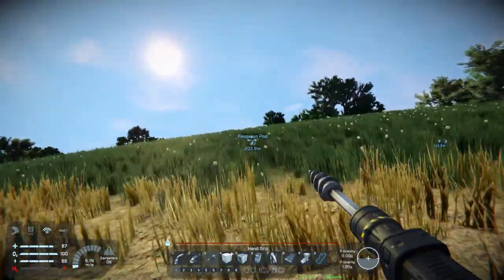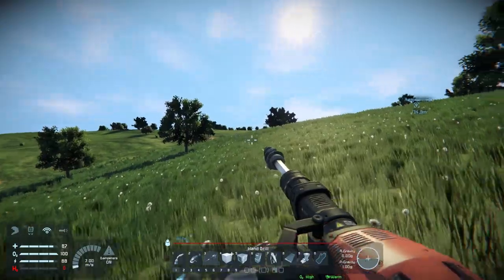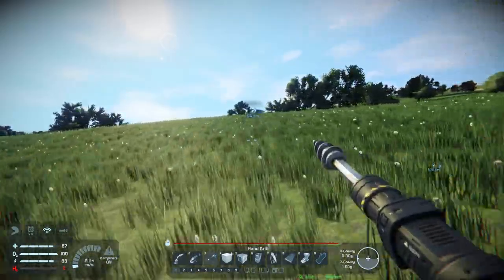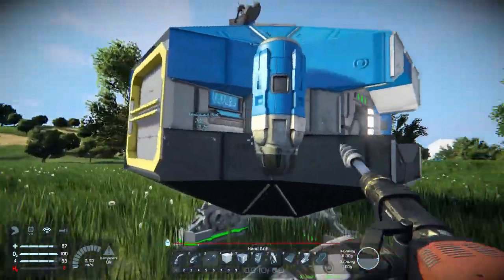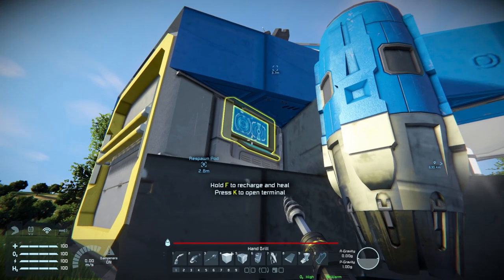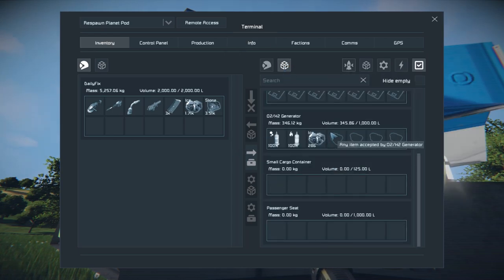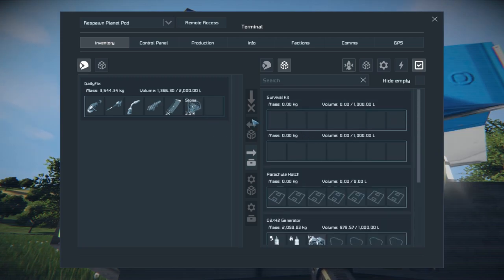We will start building a space station - a place where everyone can gather up if they are going to be joining. I don't usually play with Steam online, so people won't join too often. Let's get everything recharged. I need to go to my inventory and ship, and then drop the ice. I was worried this was going to happen - this allows very little room for things to be constructed.